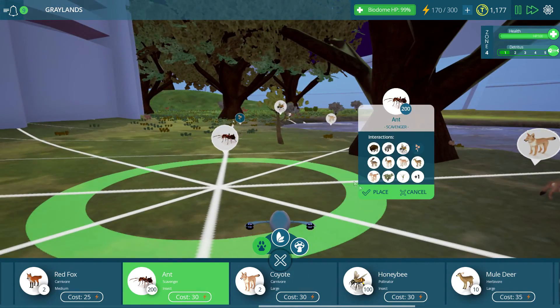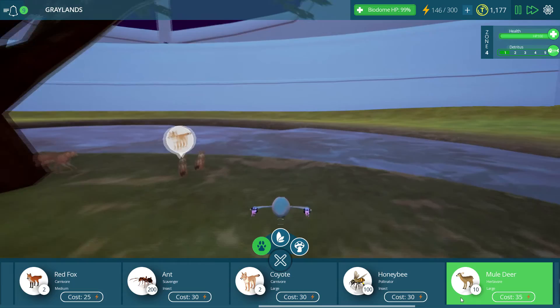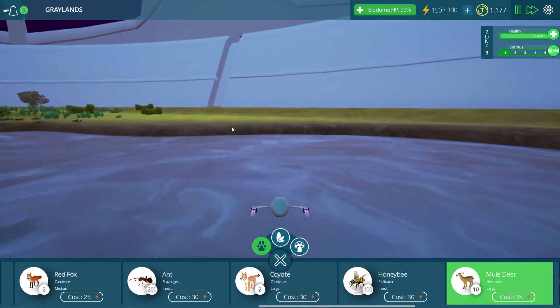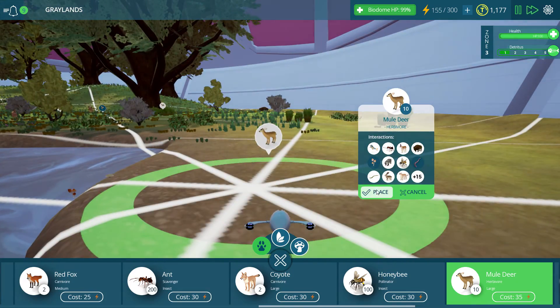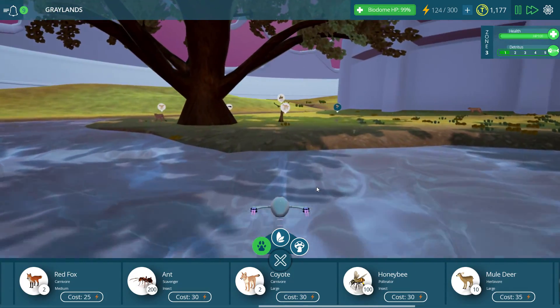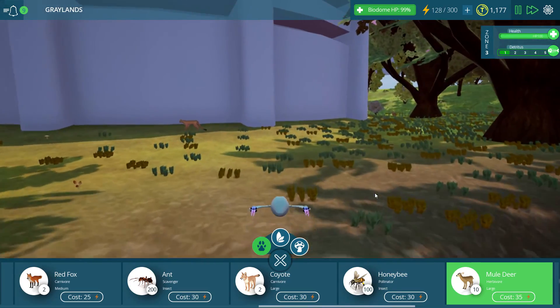Some ants for our scavengers. I'm not 100% sure exactly what scavengers do, but I would imagine they somewhat handle detritus. They're not a decomposer, so it's not quite the same. But like, they're ripping stuff that's left behind from the ground, right? I don't know — kind of seems like it might be something they do.